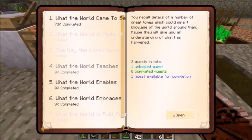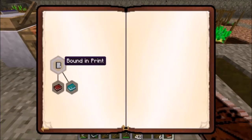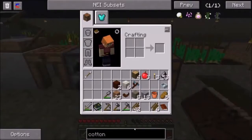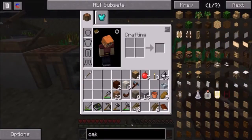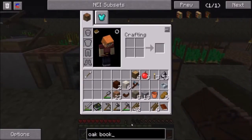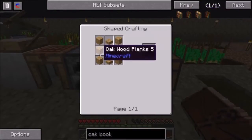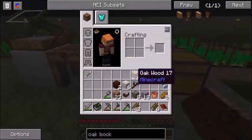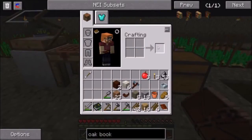There's a quest called 'What the World Teaches.' Let's open that up. This is a bound-in-print quest. It says: you remember the various tomes of knowledge, and it may be wise to prepare a place to store them before beginning your hunt for knowledge. So this wants us to make a bookcase. In order to make an oak bookcase, it's just some regular planks and some half slabs — very straightforward. We happen to have some wood on us already.